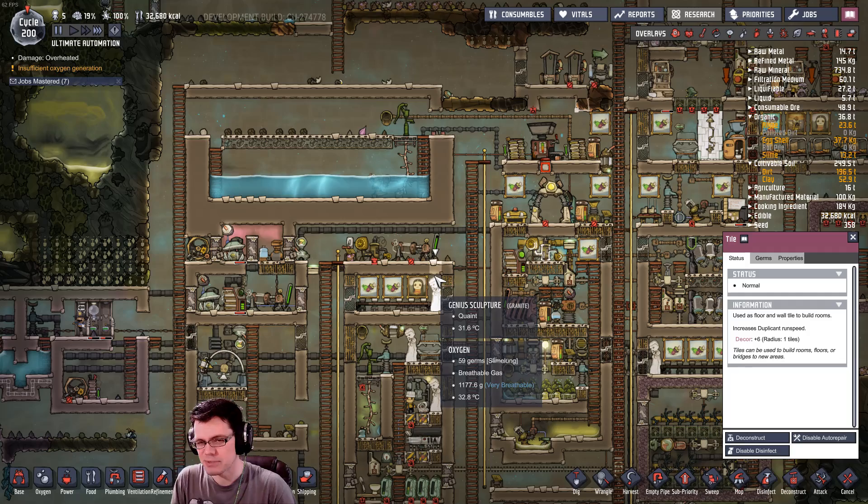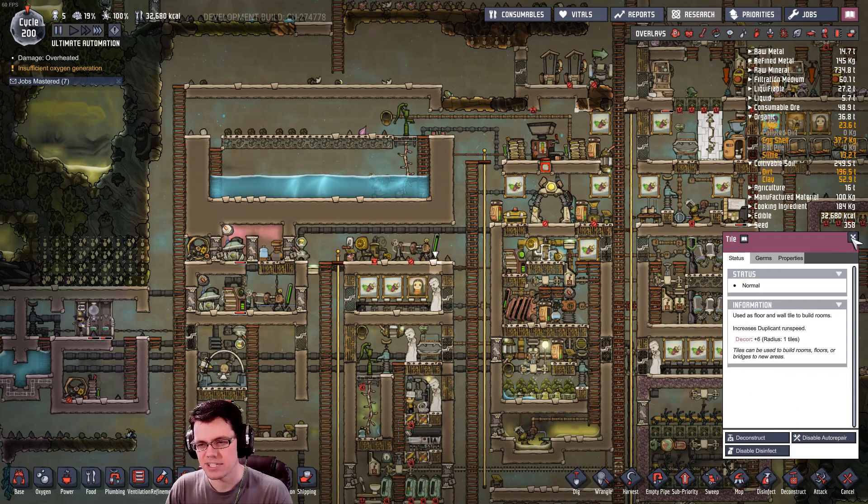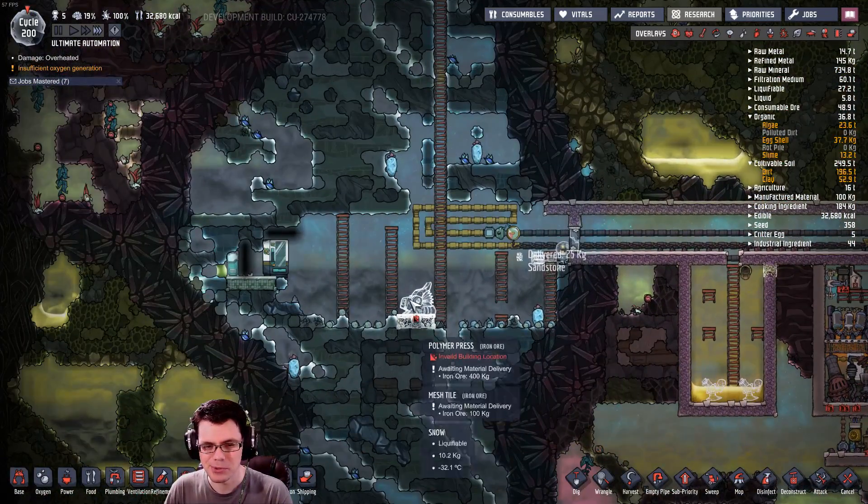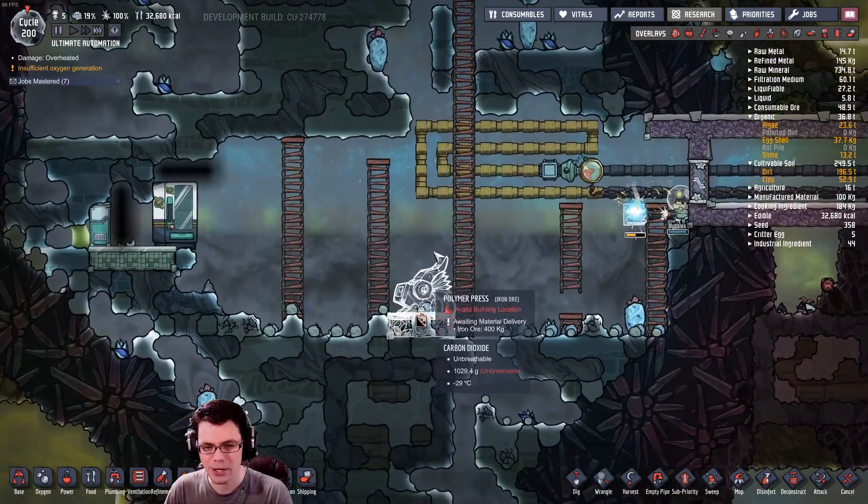We're going to make some plastic tiles because they go really fast as you walk on them — they don't necessarily squeak, but maybe they do. I'm looking forward to that, so let's go ahead and get this thing underway.